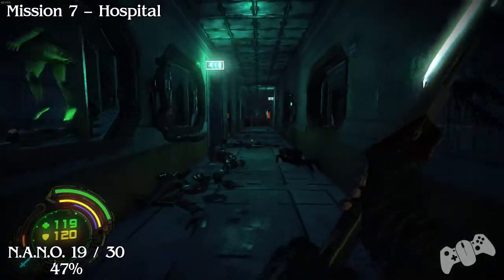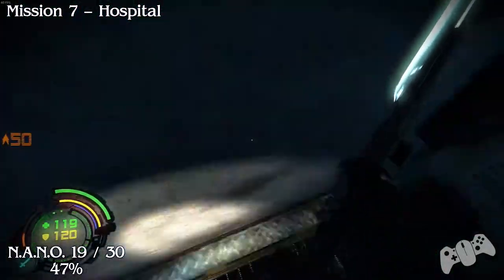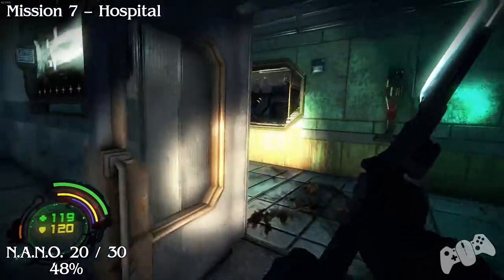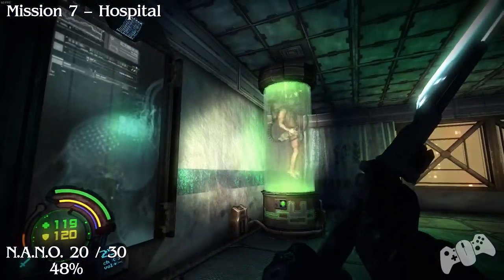Once you go through this door, defeat all the bad guys, go through the first door to your left and you should see the nano just off to the right-hand side in the corner. Number 20: go back through the door, turn left, go straight, turn left, and it will be in this room.